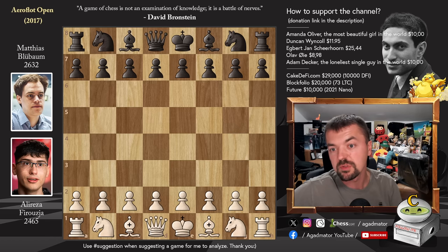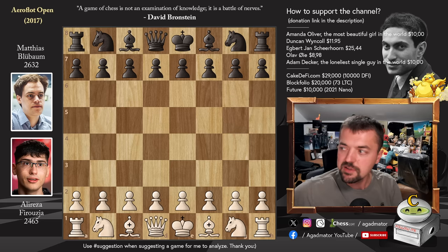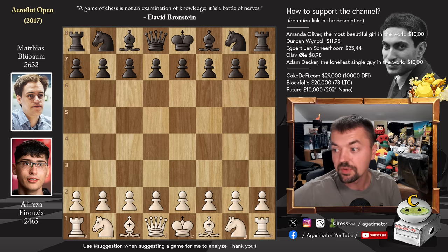This is a game from the Irofloat Open. It was played on the 29th of February in 2017 and as you can see, Alireza was not the 2800 monster he is today. He was rated 2465, so he is the underdog in this fight, playing against Matthias Blubau, who was at the time the 5th rated junior in the world with a rating of 2632. Let's see this incredible game and then we'll discuss the specifics of how you can play against Alireza.